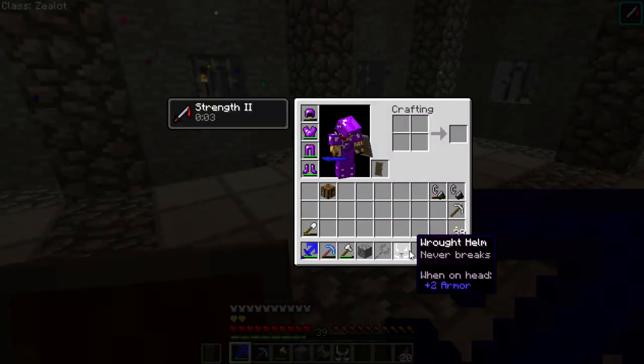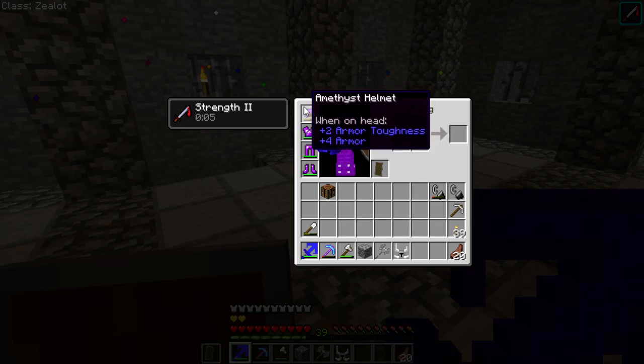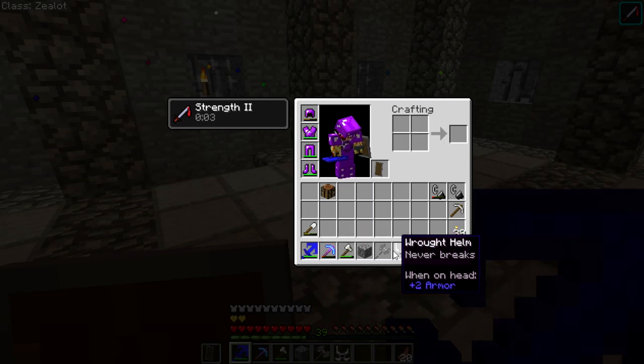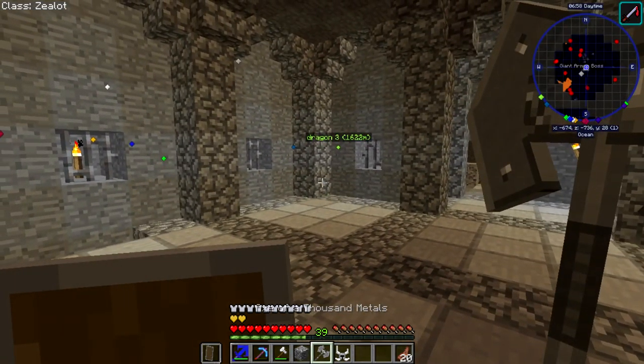This gives me two armor and never breaks - that's really cool. Wow, already? Okay so it never breaks. Right click to attack on an arch. When in main hand, it does six attack. Huh, so that's cool. Let's see how this thing works out. We got the regular attack. Right click to attack in an arch - let's see how that works. Oh wow, that looks so weird.